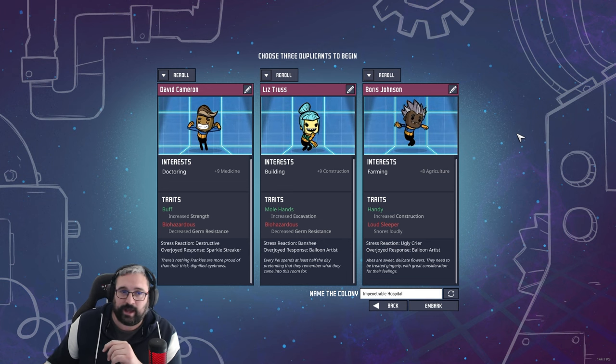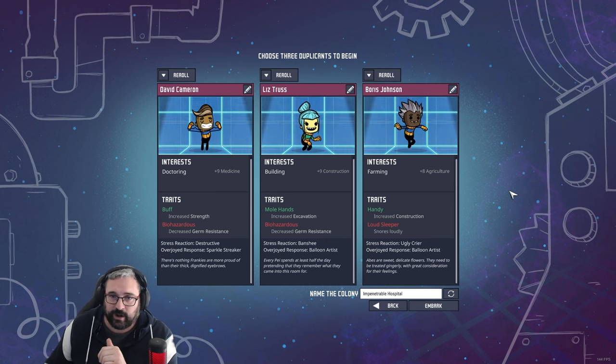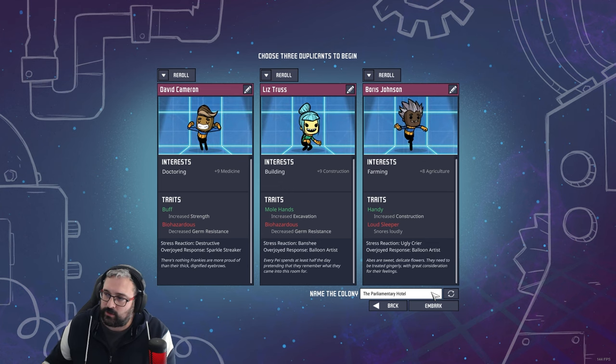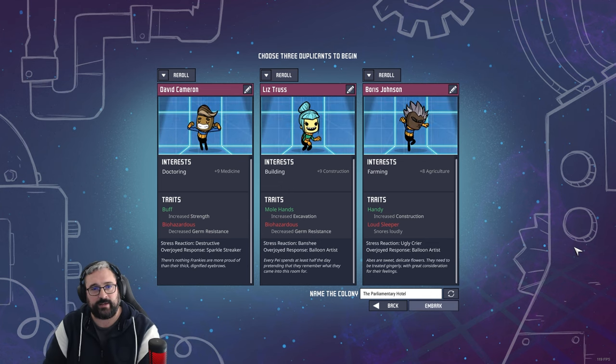Hands up — anybody been to Peppa Pig World? What a team we have: David Cameron, Liz Truss, and Boris Johnson. And we'll call this place the Parliamentary Hotel. Let us embark — David, Liz, and Boris — on your adventure.